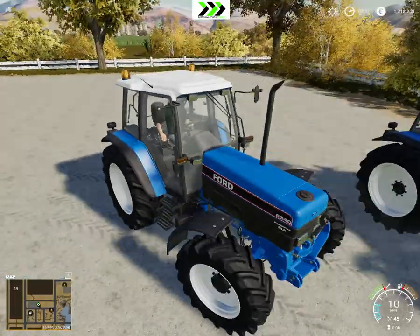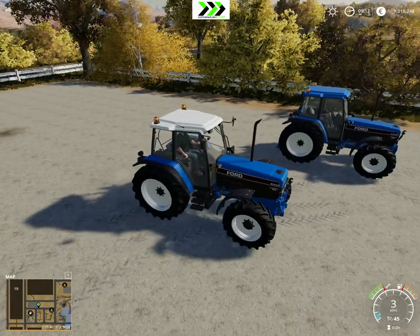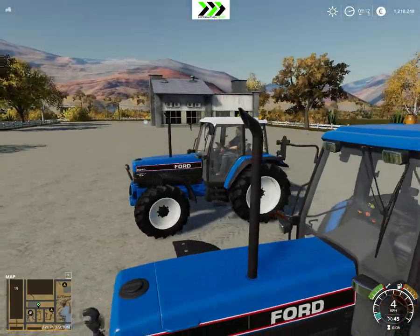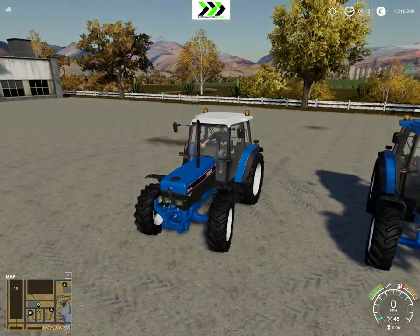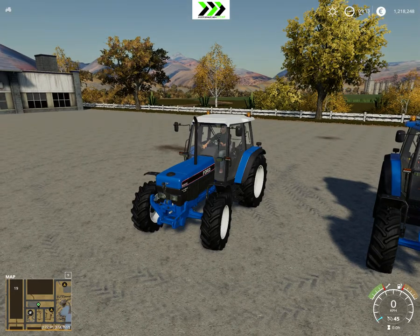It's blue. So this is an 8340, and the other one is also an 8340 - it's the same. There's probably no difference in texturing. This is basically a cheat Ford, but if you look at the Ford 8350 you can find them and they look pretty much like this.